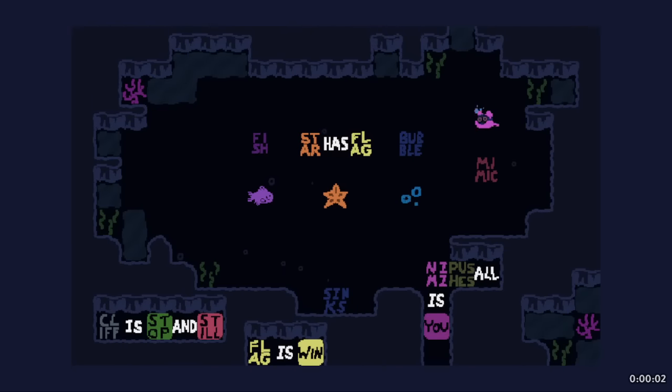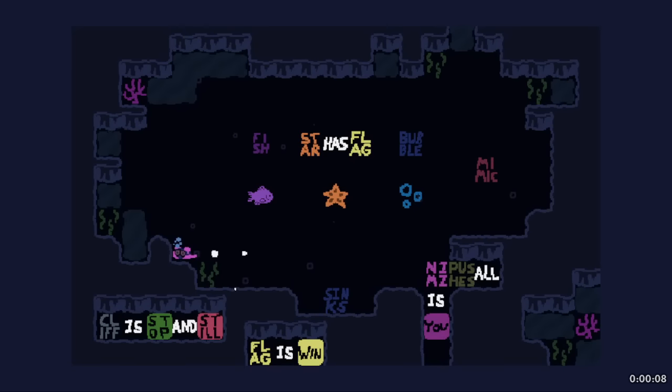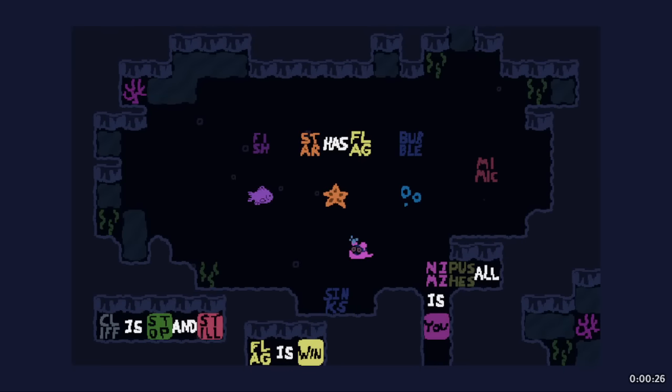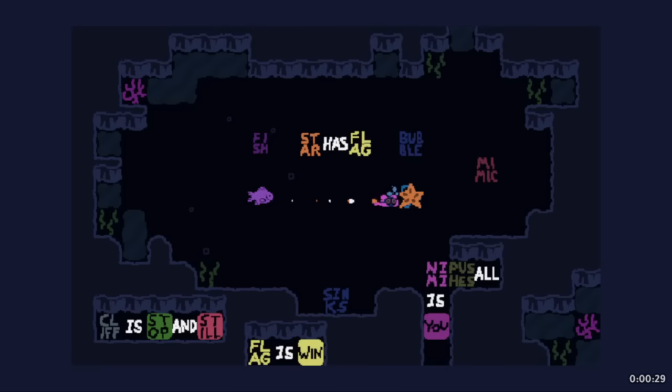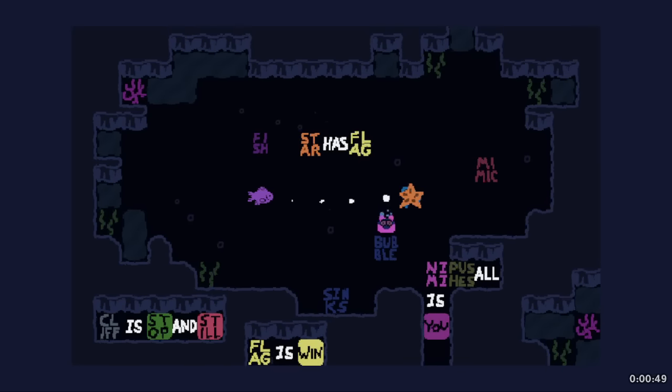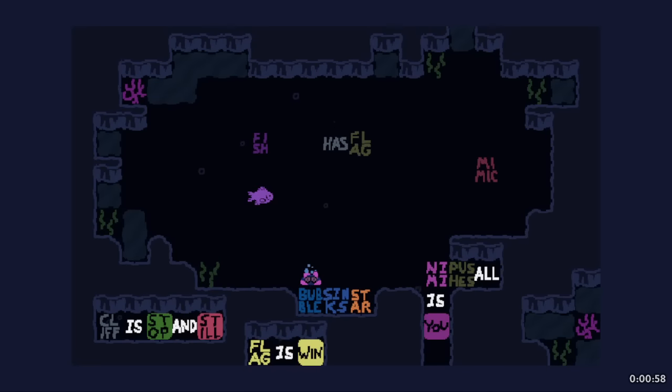Rerouting. So star is flag. I'm reading down here that Nimi pushes all - that means the decoration can be pushed, but it's stuck to the edge so not relevant. It can break the Nimi pushes all rule, probably at the very end. There's a syncs right here. How do we get a flag? We need somebody to sync - star has flag. And there's a way to use mimic probably. The objects don't have inherent properties until we make them do that. So we could do bubble has, bubble syncs star, but we need the star to have flag in order for that to actually work.